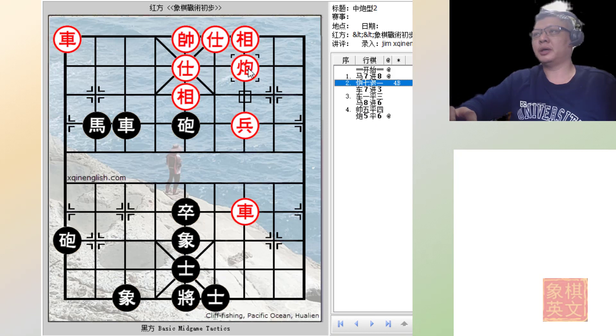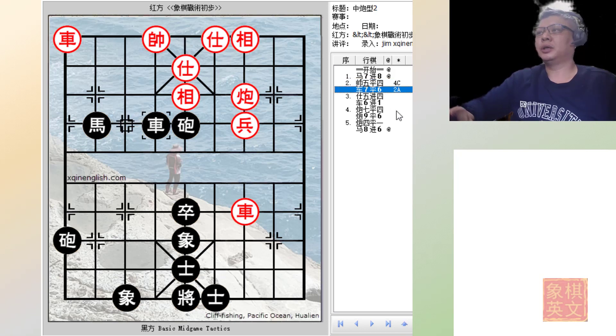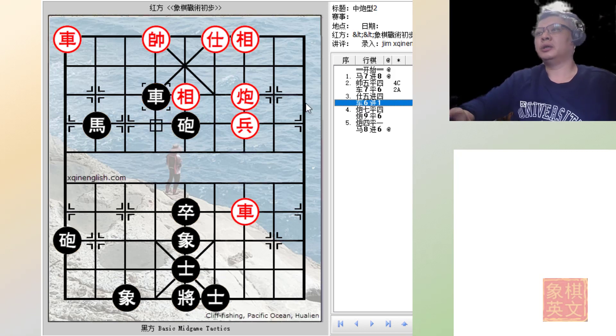This would be the second variation whereby red tries to protect by retreating his cannon. In variation C, let's say red tried to move his king to safety at this point. There are two ways that black can continue his attack. The first would be R7=6, delivering a check. Let's say black moves an advisor, because this advisor is protected by the cannon. But black would have other ideas and would simply sacrifice the chariot, delivering a check.